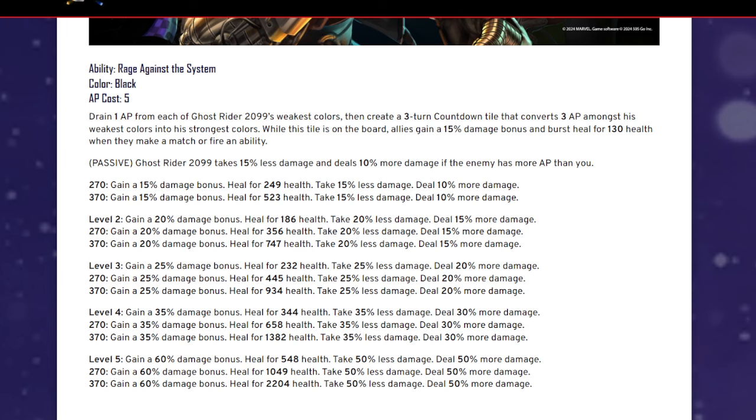At level five: gain a 60% damage bonus, heal for 548 — low burst heal, just like M'Baku, but if you can't down the character I'll take burst heal all day. Takes 50% less damage, deals 50% more damage. Heal for 1000, and at 370 you're healing for 2200. Not bad at all.